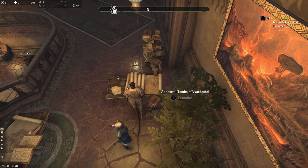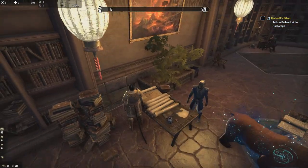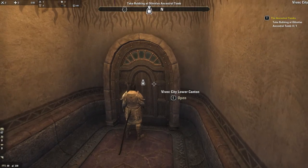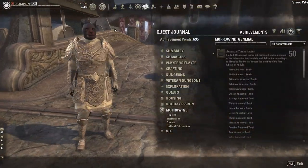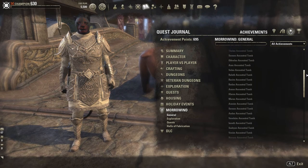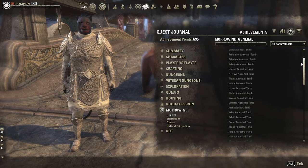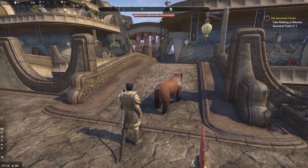Behind him there's a book called Ancestral Tombs of Vvardenfell. There's also a list somewhere. He's going to send us to one of the ancestral tombs, and just like with Hrothgar Relic Hunter and Orsinium, it's not very hard to find. When getting to all 30 tombs and showing all the locations, we're going to go according to the achievement list — number one would be Saren and number thirty would be Favela. The one we're about to get is Orthrelis, which is number 13.